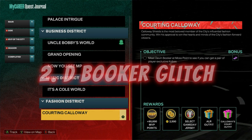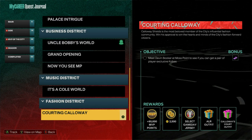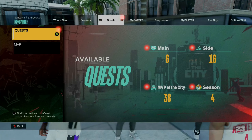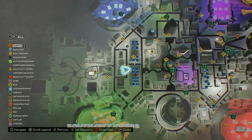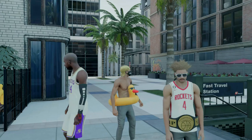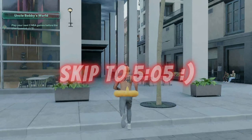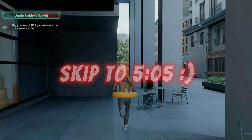For this next glitch, it's going to come from the Courting Calloway quest. You unlock this quest as soon as you become a starter. Once you become a starter you'll be able to do this glitch. Before you do this glitch, open up your map and make sure you set your spawn point to the subway shown here, because this will speed up the glitch so you don't have to travel across the city each time you load in.